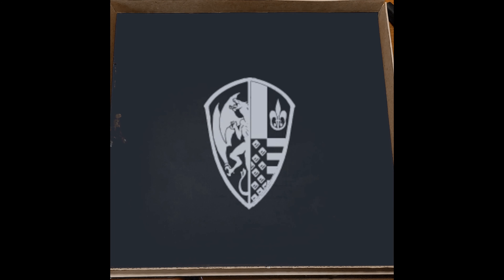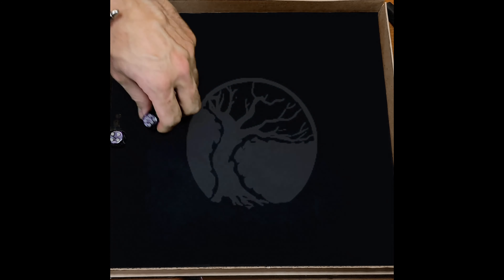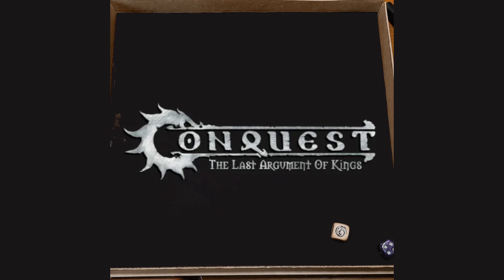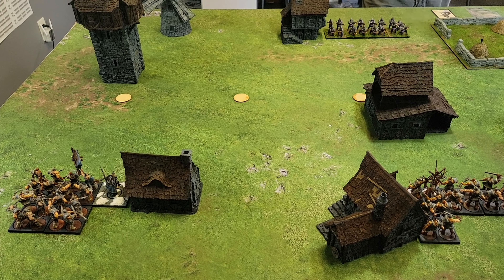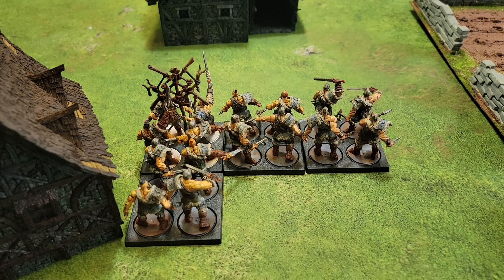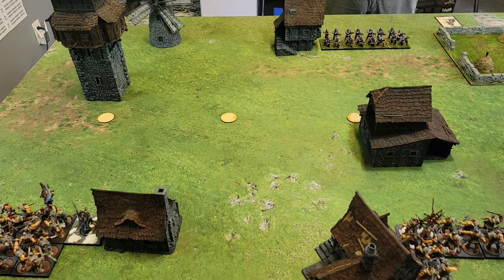For first turn reinforcements, beginning with the Hundred Kingdoms, two light units — one of them will be showing up. And then the Nords have two light units as well; both will show up for the Nords. First turn initiative goes to the Hundred Kingdoms. Turn one is in the books. The Mercenary Crossbowmen moved on the flank. One group of raiders moved to answer them, and the other with the Jarl is coming to the opposite flank. Turn two is next.